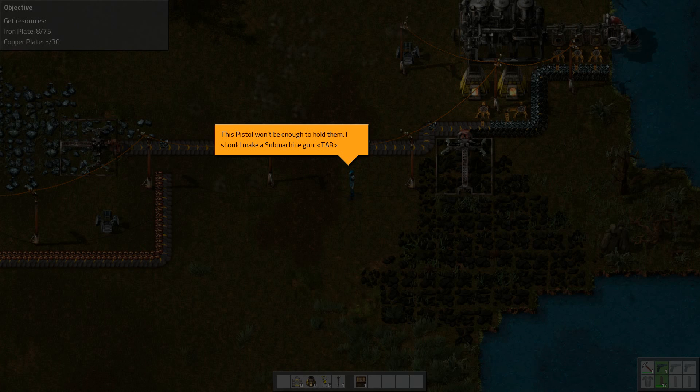Electric network info: use the left mouse button on an electric pole to open the stats of the electric network it's connected to. Stack transfer: holding Shift and left mouse button will move a whole item stack. Inventory transfer: using Control and left mouse button will move all item stacks of the same type between inventories.